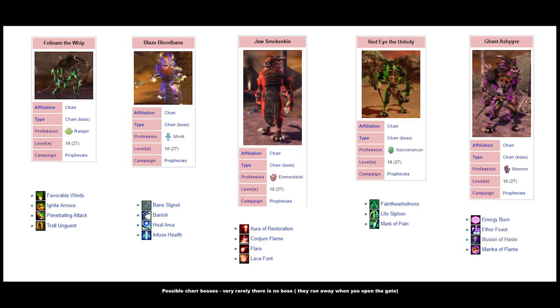Now a few notes about the enemies. It's a big group of Charr, like 20 or 25 mobs, and a Charr boss. You get one boss randomly and it can be ranger, monk, Elementalist, necro, or mesmer. Necro is the toughest — it has some HP degen skills — but otherwise none of them is too strong and quite easily soloable.